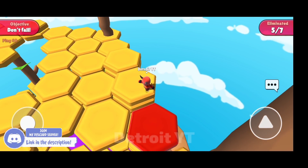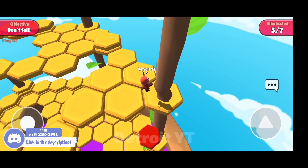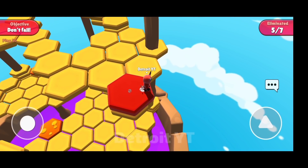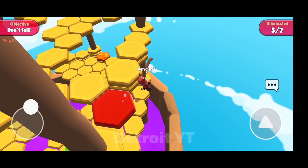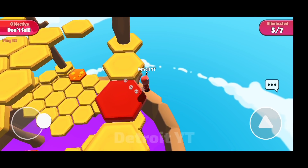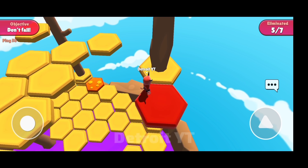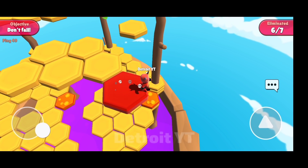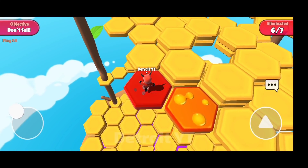Sometimes when you have two guys left in the honey drop map and they both have limited tiles, to win there you have to stay on one tile longer so that you can survive on top for longer. This trick is very risky and requires a lot of practice. You have to jump out in this way and then come back to the tiles. If you do this three times, you will save two tiles, and when you and your opponent have five or six tiles left, saving two tiles makes your chances of winning very high.